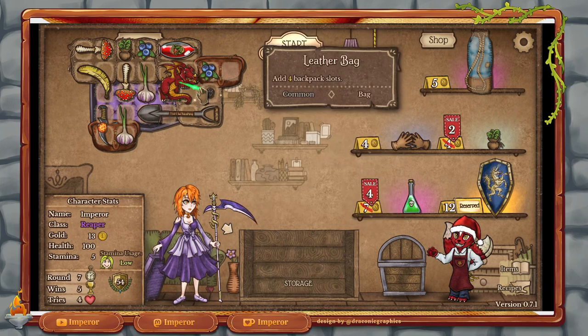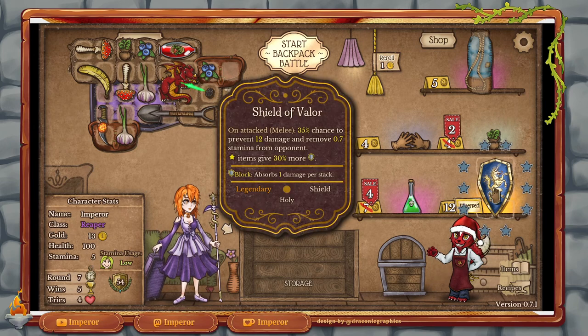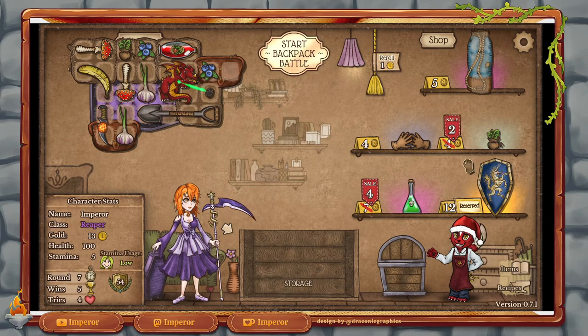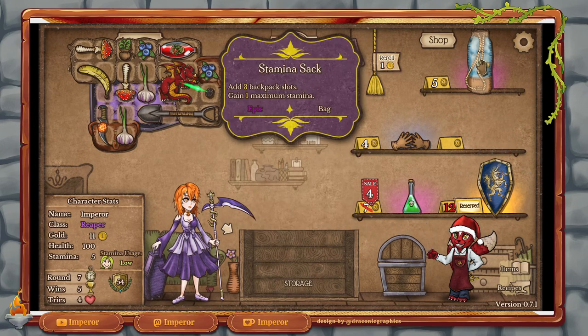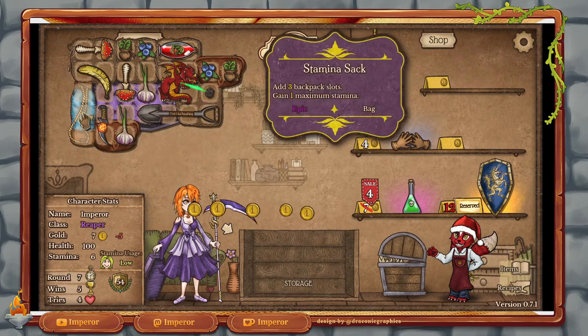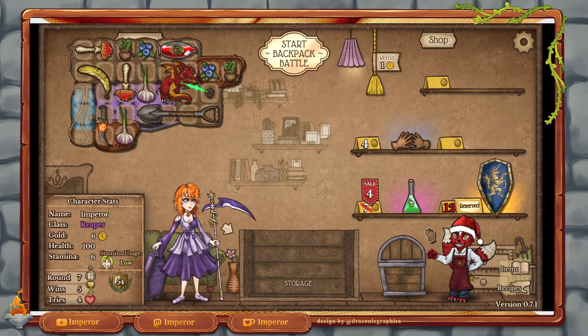Now, the problem with this shield is basically space — we need space to put it. I see something I like. We're going to get this for sure — we're going to get the stamina pack. Because this not only gives us more room, but it also increases our stamina by one. That thing is really quite good. We could get these gloves here, triggering stuff a little bit quicker.